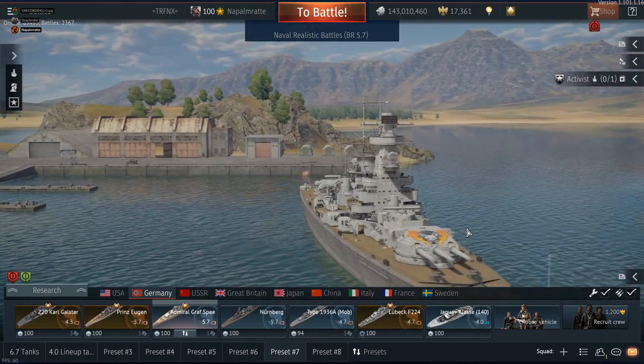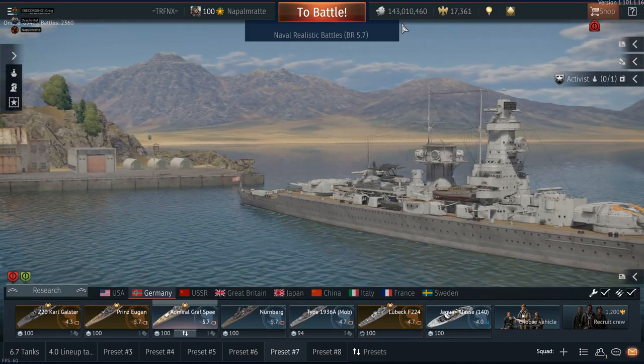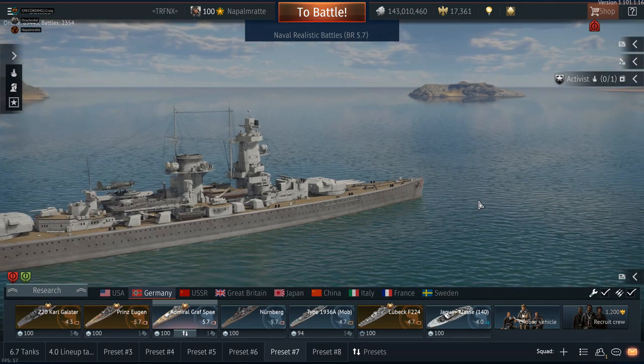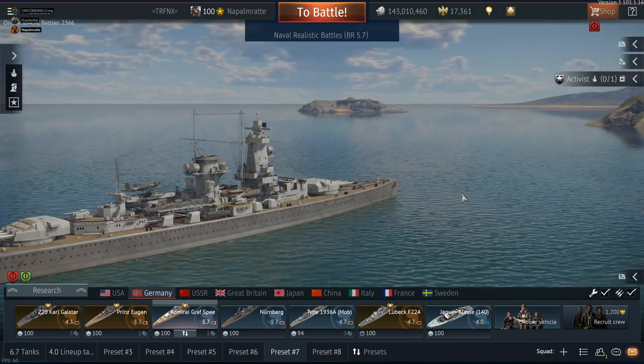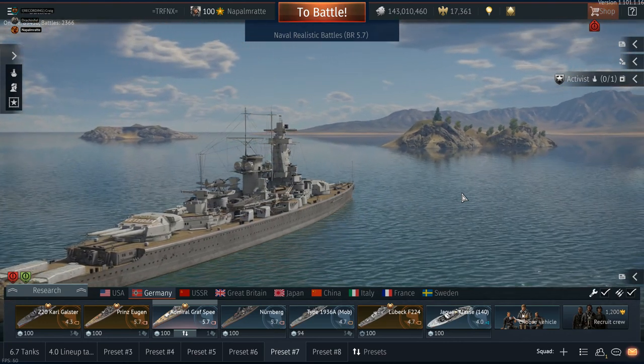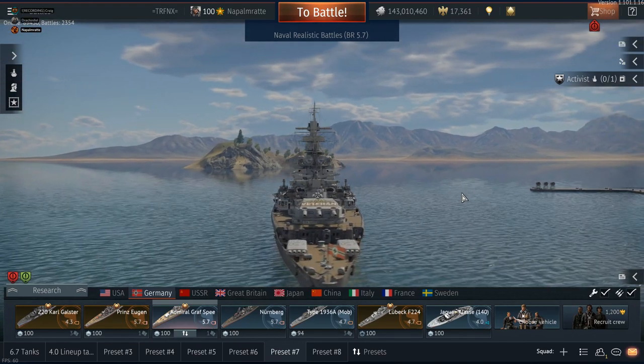There's a Graf Spee in the background — not totally coincidentally. Looking at this picture brought up by the community, these were the ships in the trailer about the new patch from Gaijin Entertainment for War Thunder: the Nassau, the Gangut, the Dante Alighieri, the Kawachi, and presumably HMS Dreadnought. Welcome to the show, Drachinifel.